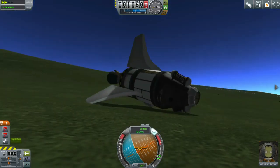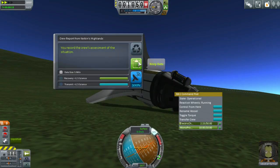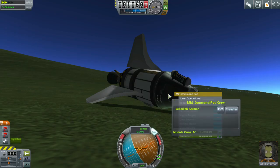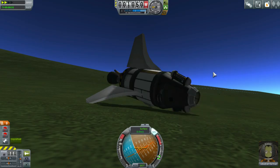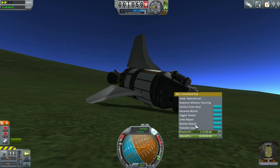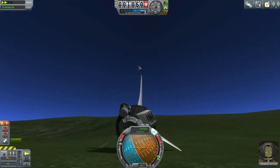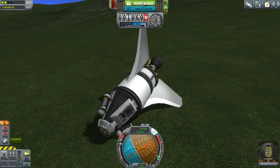We can keep that data. We'll do a crew report — might as well. Crew report from Kerbin's Highlands — let's do that. How do we EVA out? Let's try right-clicking on the crew hatch. Hatch is obstructed — it's probably because it's landed like this. So there you go — we got some science, not sure how much. And we can go recover the vessel now.